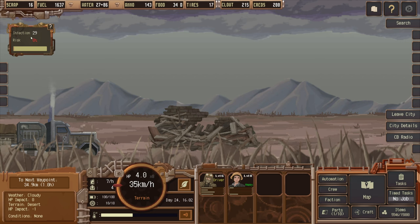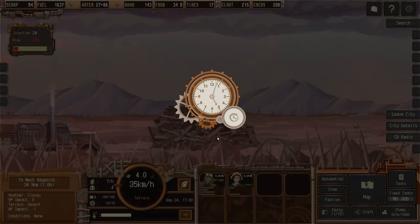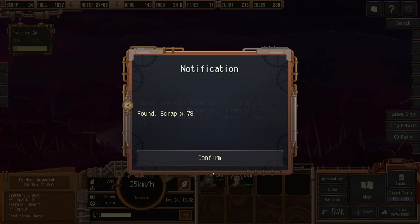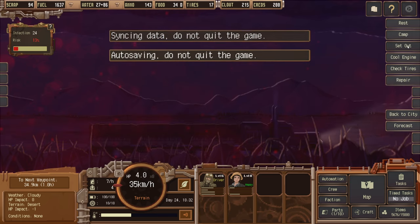The farmer doesn't like Dirt Mound Landfill. Infection is at 29 but current risk is zero, so we'll do a detailed search. We found quite a bit of scrap. The big red mist is descending now, so we're out of here.